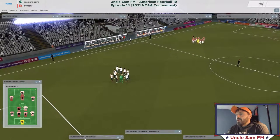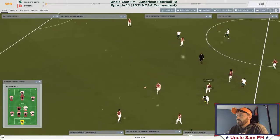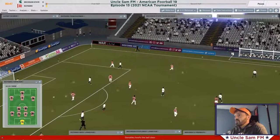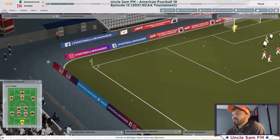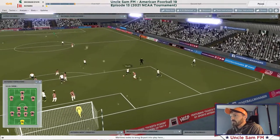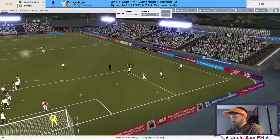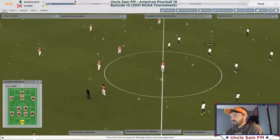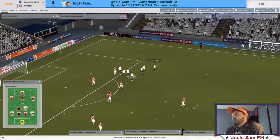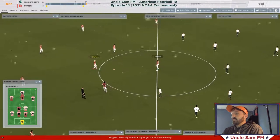Big match — round of 16 against Rutgers. Rutgers in red and white hoops, I'm in white-green-green. Right away we get a foul and they get a yellow card 30 seconds in. Johnson takes the corner — Martinez back to Bryant and we have a goal! Matt Bryant the fullback scores — a rare goal from a fullback. Del Campo does it all himself, dribbles through the back line and we have a two-nil lead.